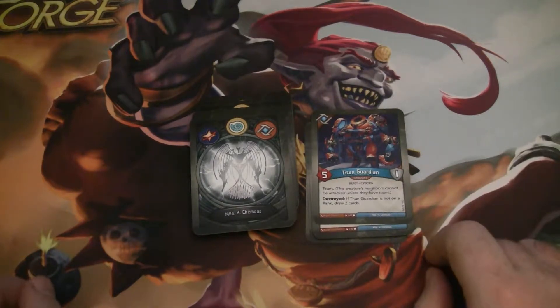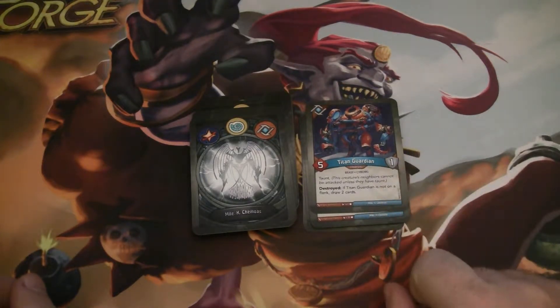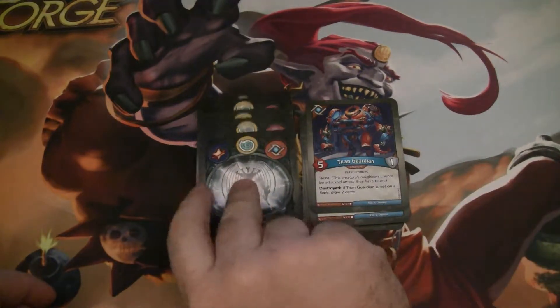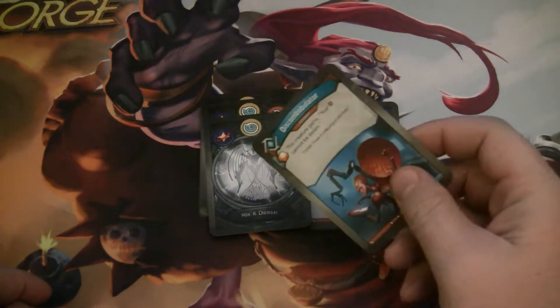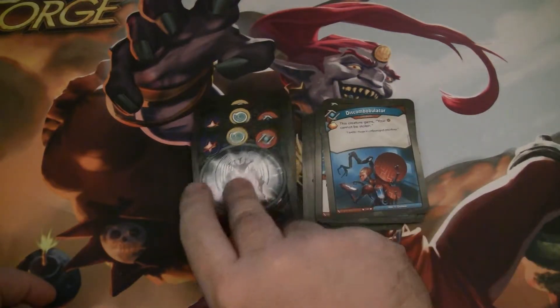Titan Guardian is a five-power beast and cyborg with one armor. It has Taunt and Destroyed: if Titan Guardian is not on a flank, draw two cards. That's very good. Wild Wormhole is always fun — gain an Amber and play the top card of your deck. Discombobulator is an upgrade with a bonus Amber that gives the creature it's attached to: your Amber cannot be stolen. Really nice.